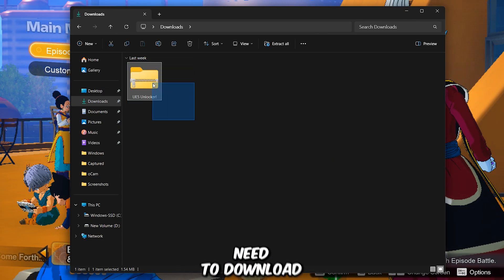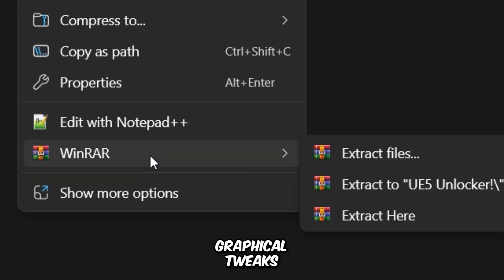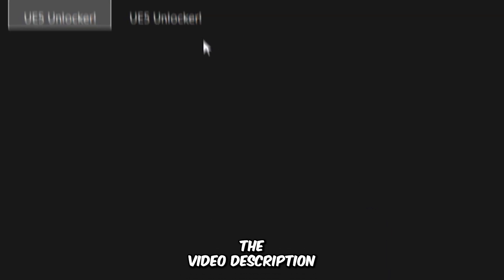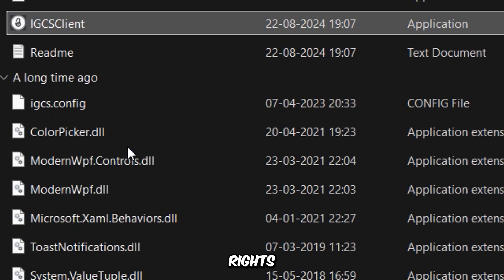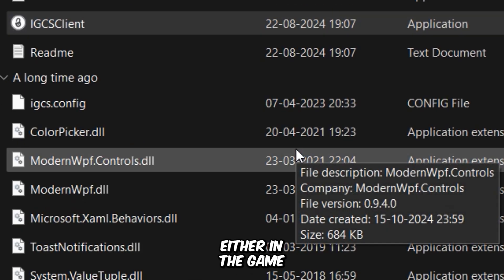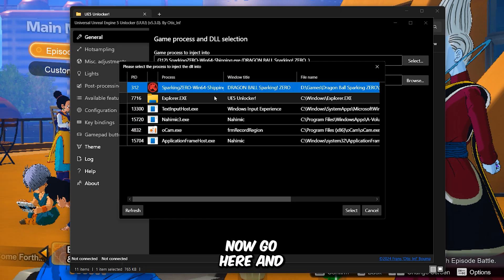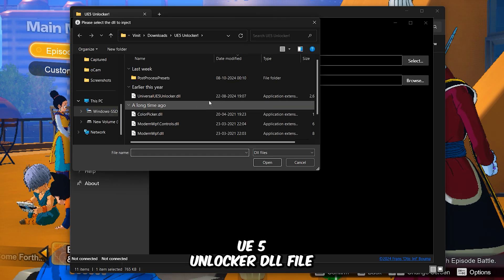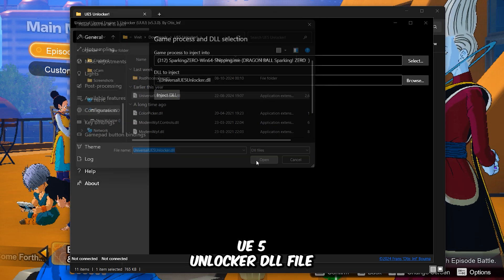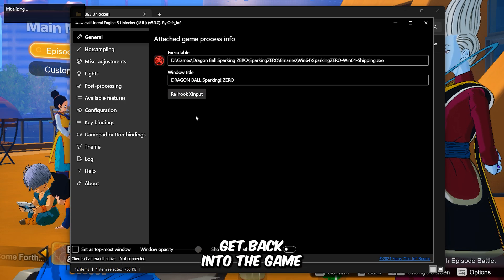Now let's reopen the game for further tweaks. You'll need to download the Unreal Engine 5 Unlocker tool, which will allow us to enable the in-game console and make advanced graphical tweaks. The download link is in the video description. After downloading, extract the zip file and launch the application with administrator rights. Make sure you're either in the Game Menu screen or the playable part of the game before running the tool. Now go here and select the game process, then choose the Universal UE5 Unlocker DLL file, and finally hit Inject DLL.